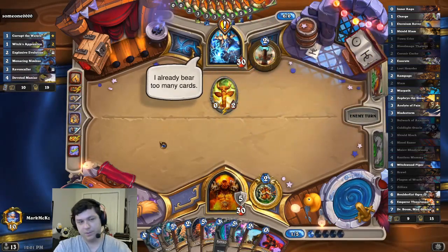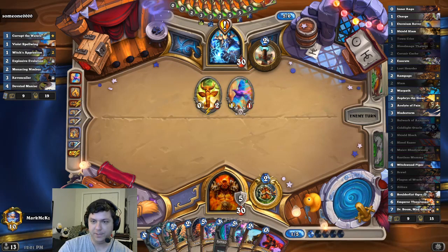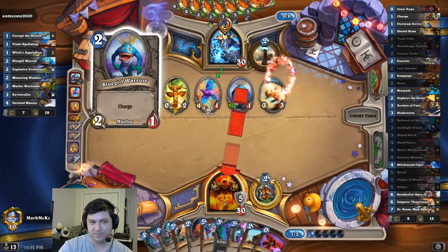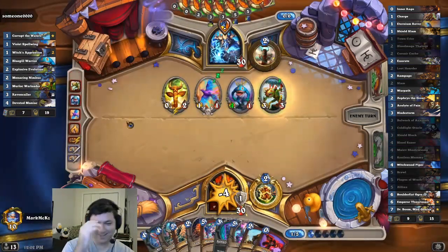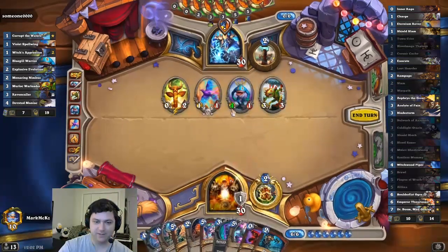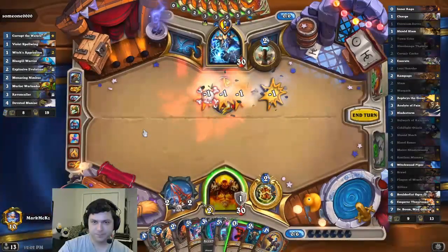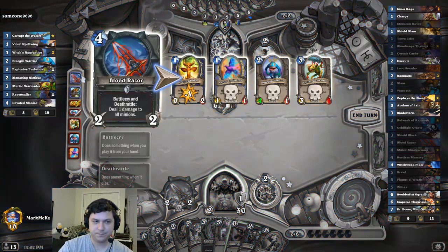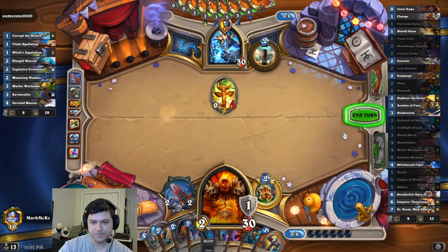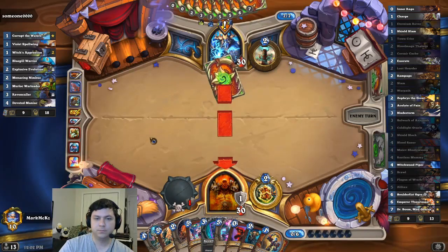It's Galakrond too. No Battlecry. Nice — it's a real card in this deck. He's playing Murlocs! What the heck? Murlocs? Current Eater? He still has a random one-drop, right? Let's hit him. Rude.